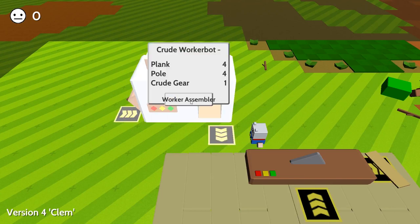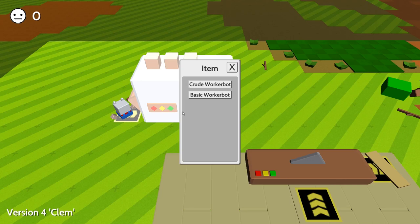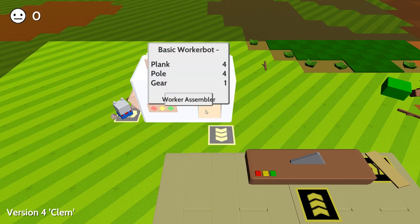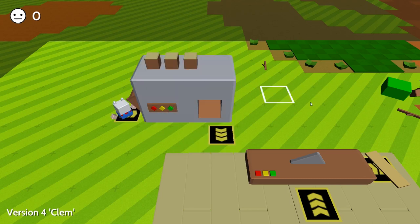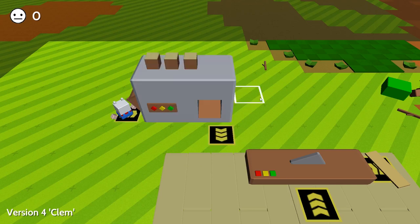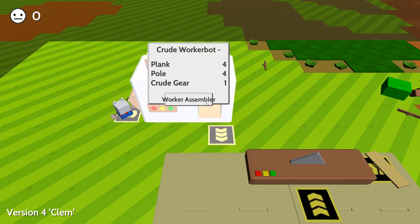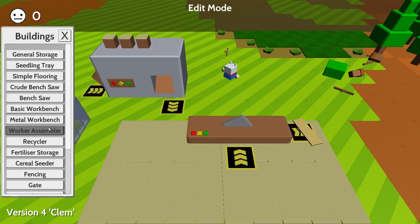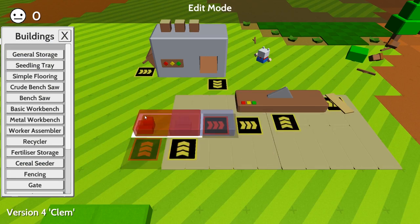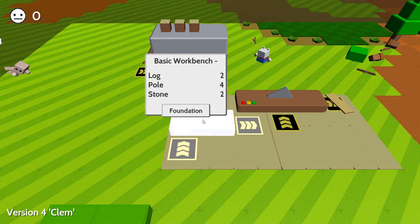Now this is what you make the robots with. So you can click on a building and it'll show you what you can make. I can make a crude worker bot or a basic worker bot. A basic worker bot is four planks, four poles, four gears. And a crude one - that is the same. We want to make a crude one. So as you can see we need a crude gear. You need a workbench for that. And this will go nicely on here. So I'll stick that there. Now we need two stone, four poles, two logs.